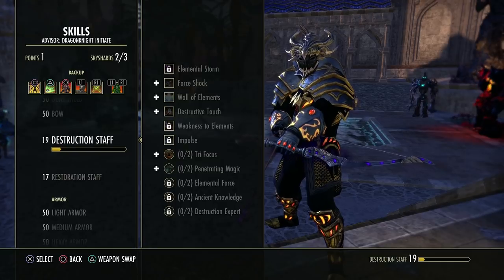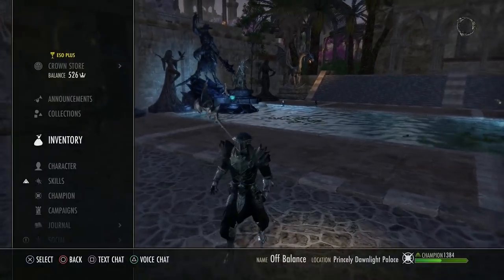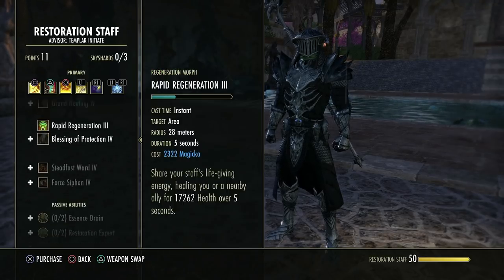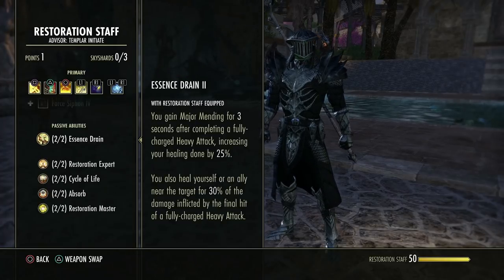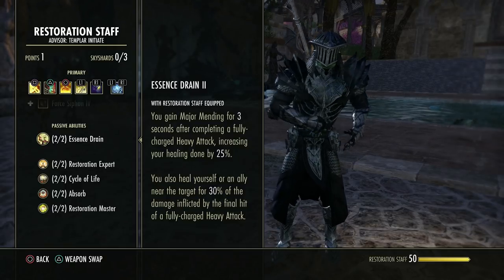Destruction staff is very important and people need to understand these passives. I'm going to go to another character because I have those maxed out there. I'm going to do this in reverse order because there is a very important passive in the destruction staff skill line that messes up so many people — and it comes down to one reason: not reading your passives.